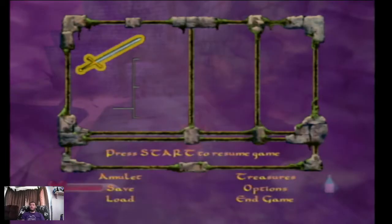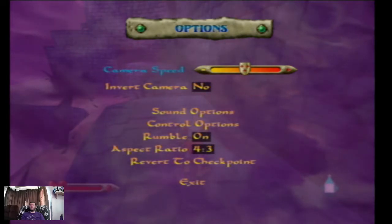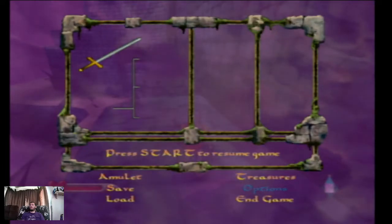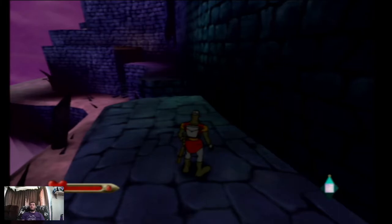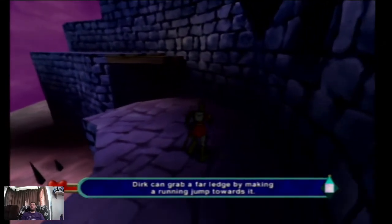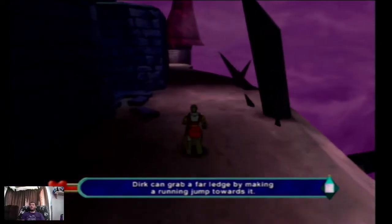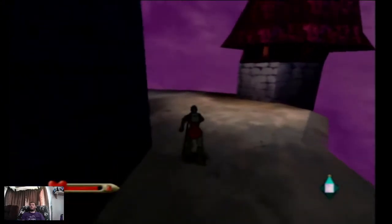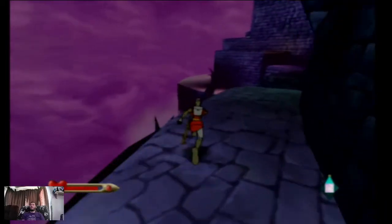A little hard to see — can I make it brighter? Not really. Okay. Looks like we have some kind of a weapons menu here. There we go, we made it. And I fell. Back we go. So you got to keep the jump button held in order to grab the ledge.